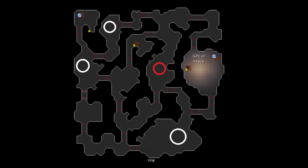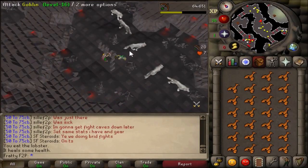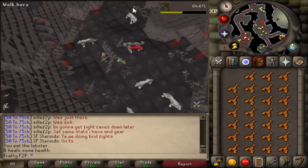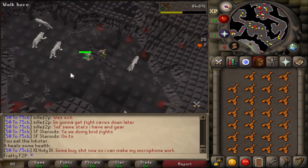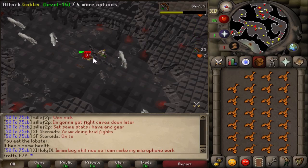Going further down in the level one cave towards the middle, there's another safe spot. There are wolves and goblins in this area and all you have to do is range over the fence again. Not a lot of people go over here because there's no minotaurs, so if you're just looking for XP this is a pretty good place to train. It's pretty chill, there's not much action going on.